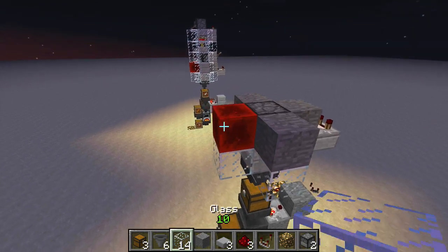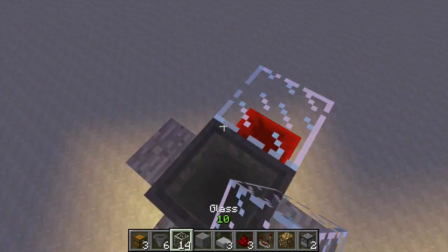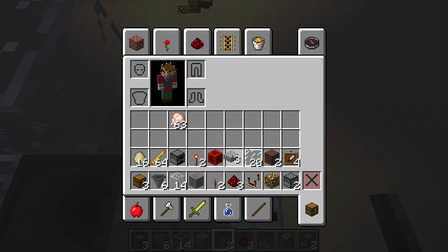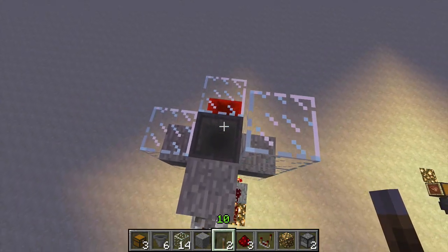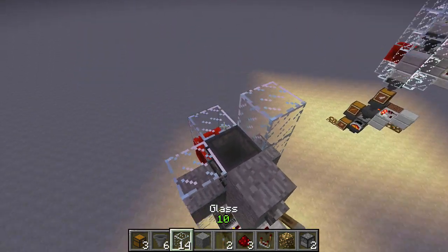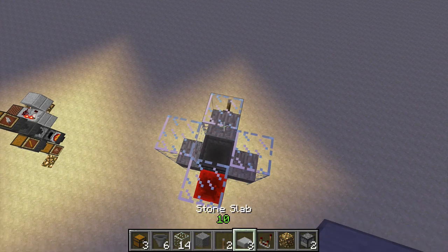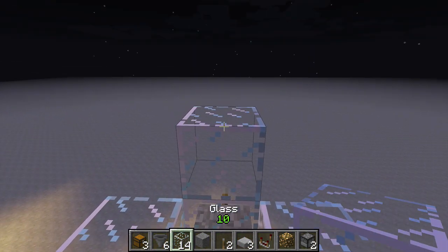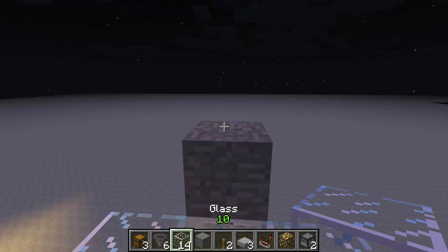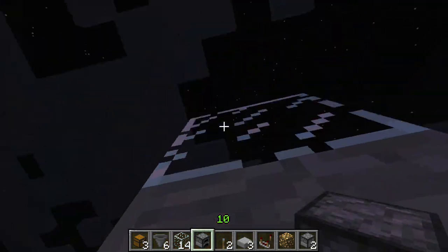So there we have our little slaughter area. Now we're going to build our hatchery — our egg producer. We're going to go ahead and build some glass up around here, and put a solid block there with a lever on it. The reason we're going to do that is now we have a way to disable that hopper, and if we disable the hopper then we can collect eggs instead of having them fall down into the dispenser. On the other side put your glass, and then put a slab right there over that hopper. Build some glass up and put a solid block there and a dispenser above that facing down.